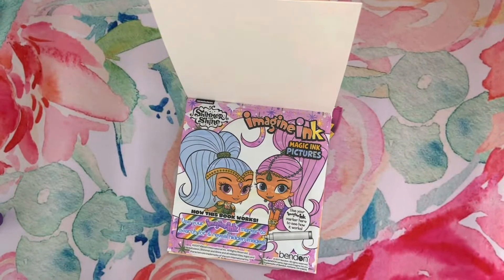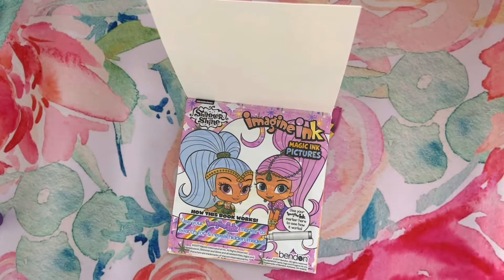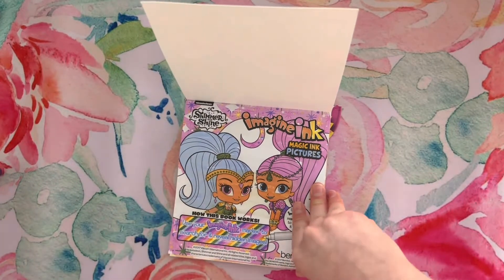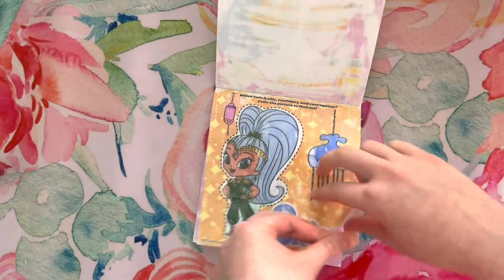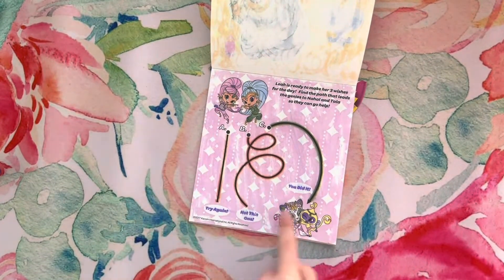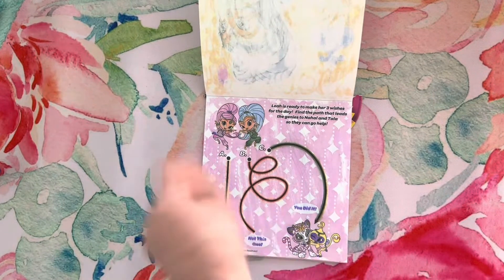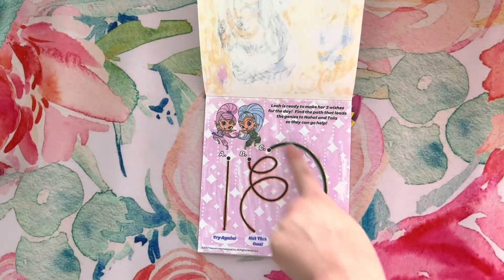Me and Sydney finished all the pages, so let's show everyone what we have accomplished today. It says: use your Imagine Ink marker to search for and reveal hidden images. And then we needed to find the right path to the genies' pets, Nahal and Tala. The answer was obviously C, but we colored in the rest of the picture to see what would happen if we went the wrong way. It says 'not this one, try again.' But we did it.